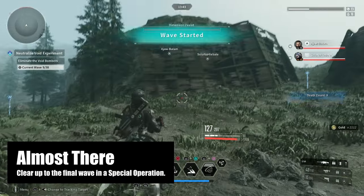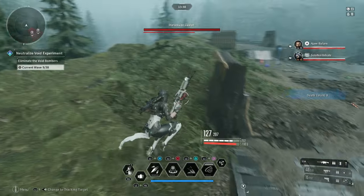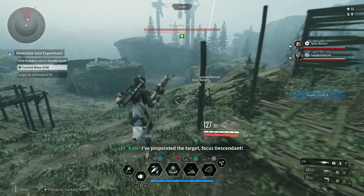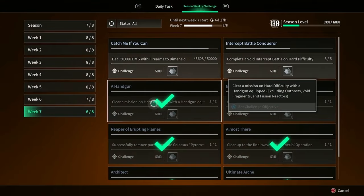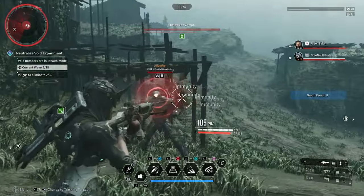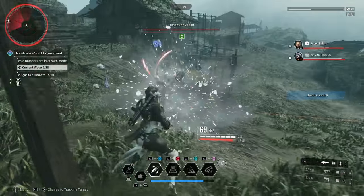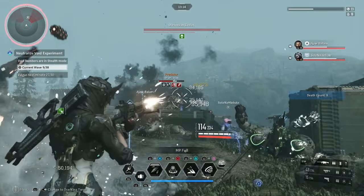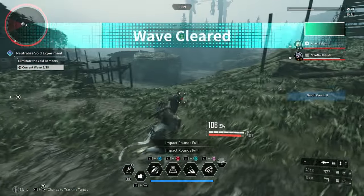Additionally, you can also do the Almost There challenge for this week by clearing up to the final wave of a special operation — the Vesper special operation qualifies. So if you clear the entire operation and get your firearm shots in, you can get two of these done off one mission. If you don't want to do that, you can get Almost There done by just going and doing Sterile Lands Block Hyper. It's like maybe a 15-minute mission, only 10 waves, way easier to do.